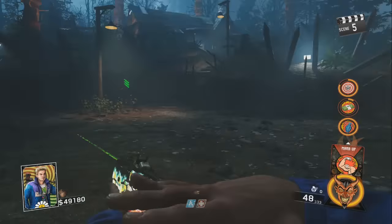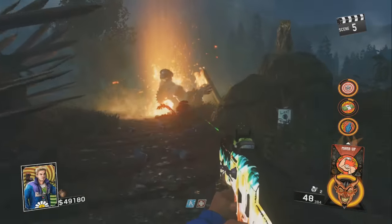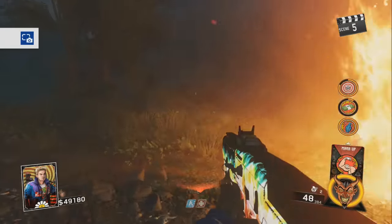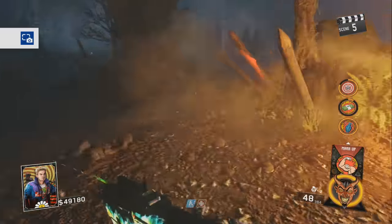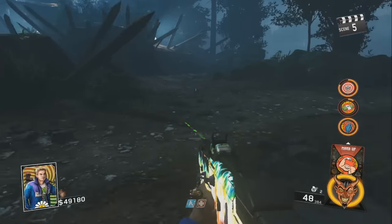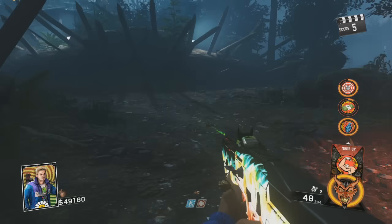There he goes. You can pick up your last max ammo. Wait a couple seconds and wherever he died, he will drop a piece of the soul key. And that is the boss fight done by round five.